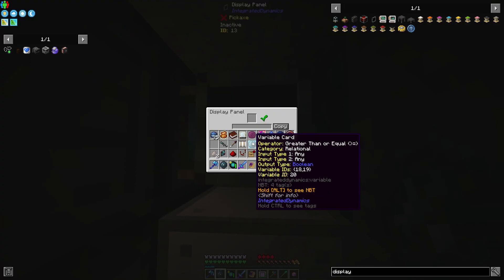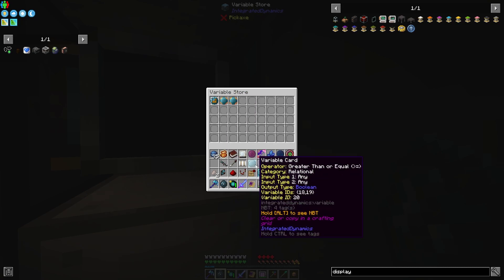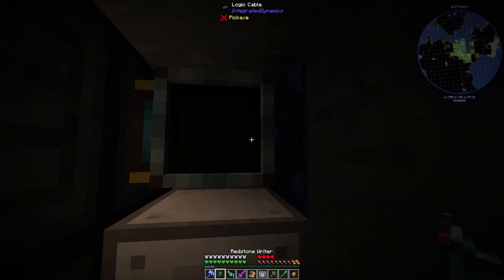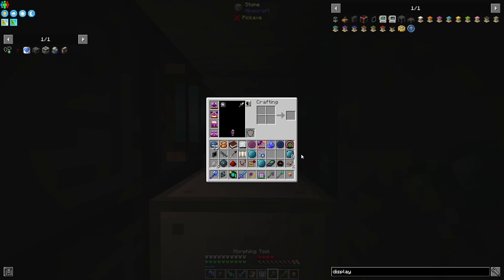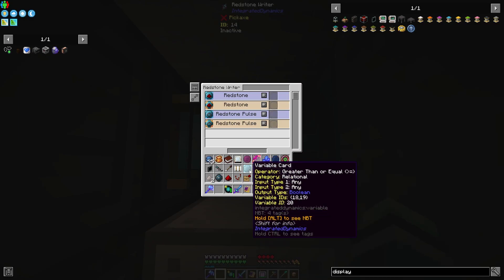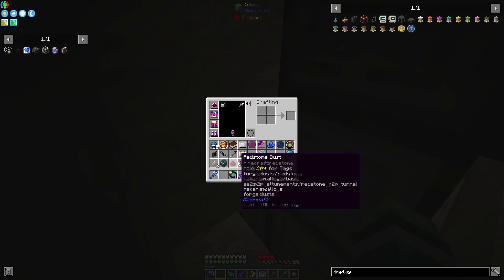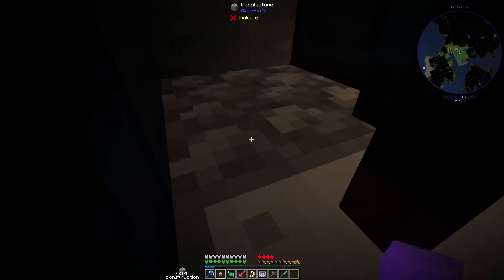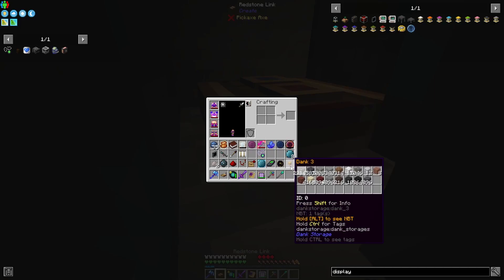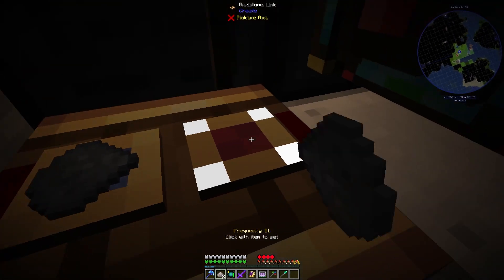Which one's which? 18, 19. So it's this one. Give me this. And then redstone rider — we'll go ahead. This one. Sweet. This should be pretty straightforward. Let's go ahead and set up a redstone link, and we'll do lithium on this channel. Because why not?